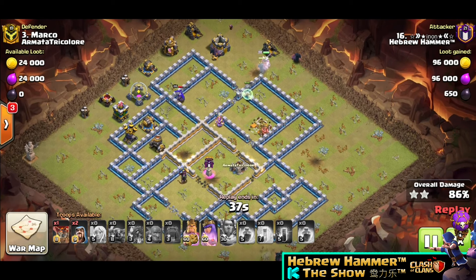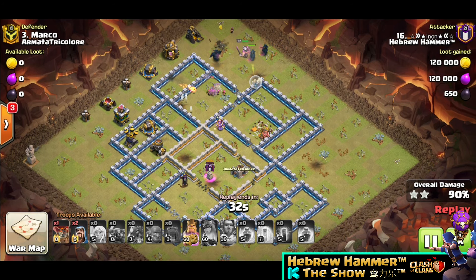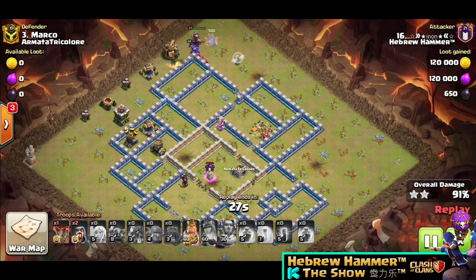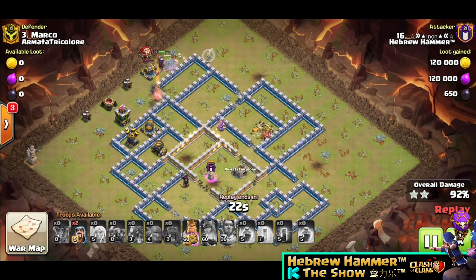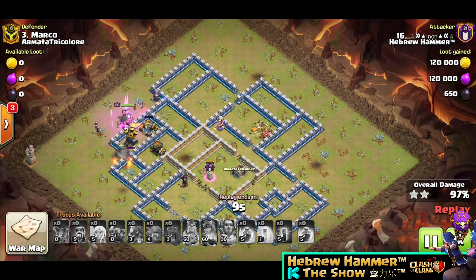So this was a very clean attack. Still got the Queen and the King — use the Queen ability. And 2 PEKKAs from the bottom. Use the Balloon — he still had 2 Wizards left that he didn't use. Very nice. Great 3 stars. Very good.